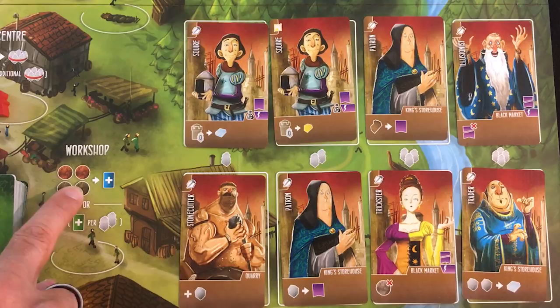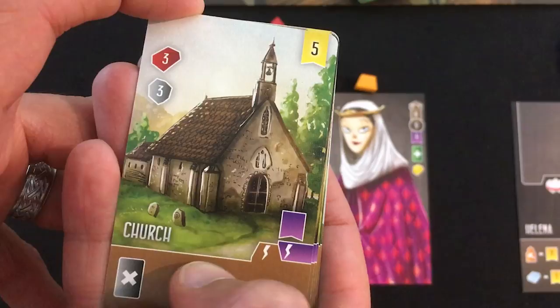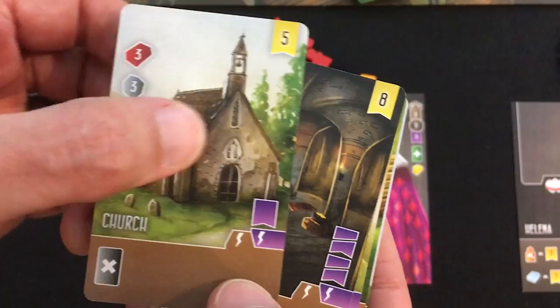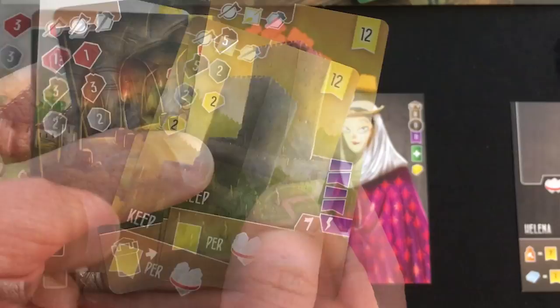Before getting Ada's extra building card, I draw five and pick three. I'm thinking a high virtue strategy this game. Church would let me get rid of a debt, increases virtue, and three brick plus three stone is cheap for five victory points — nice. Hideout would lose me virtue but get my people out of prison. The keep is end-game scoring but costs two gold and needs every type of worker — tough. Lumber camp gives me four wood immediately and just needs some clay and stone with no requirements.